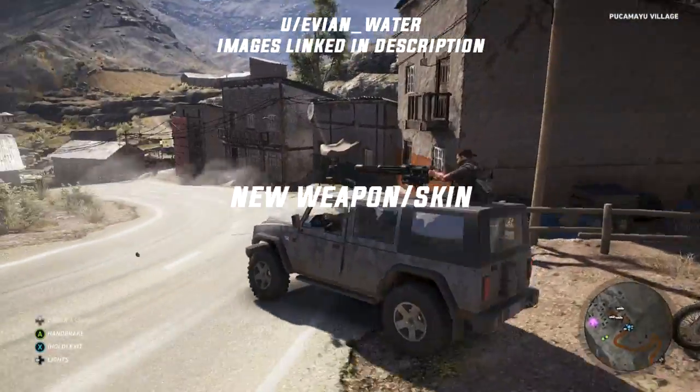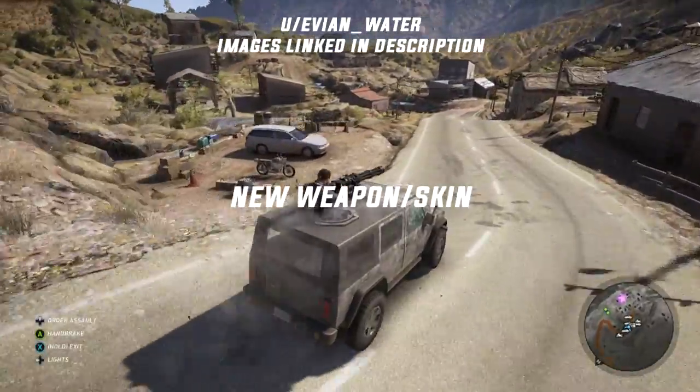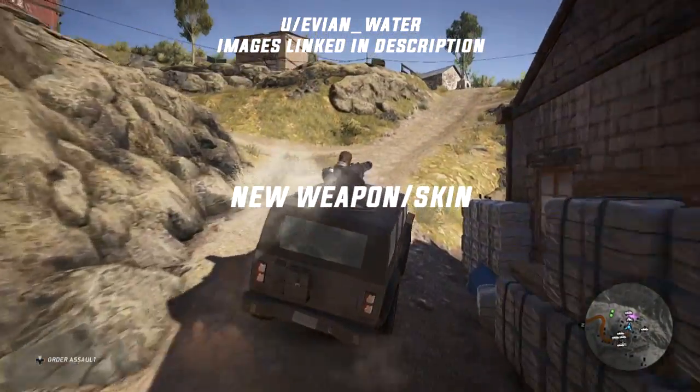Our last image is what looks like an LMG wrapped in an American camo — the red, white, and blue are there, the stars are there, the stripes are there. So new weapons are definitely coming with this DLC, no surprise there. Again, the screenshot is linked in the description.